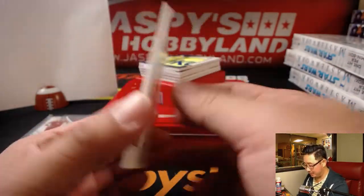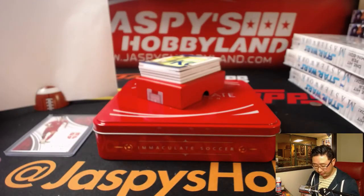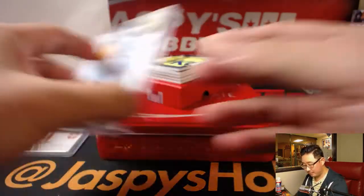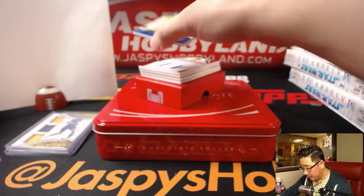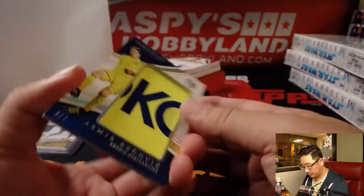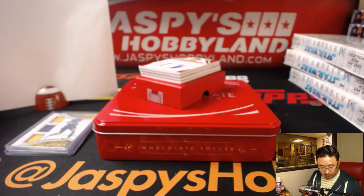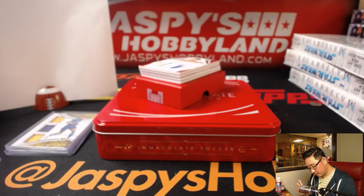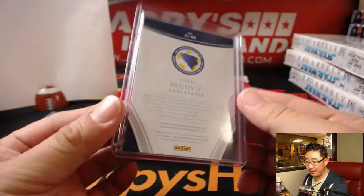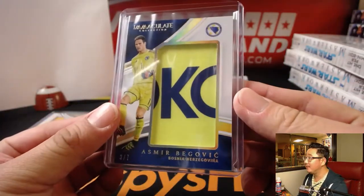That goes to number four — that'll be for Andrew Phillips. Man, the amount of money that PSG paid for him — ridiculous. He's good and super young, he's got a bright future. Three out of seven, Amir Begovic. That is number three, that goes to Kevin Kay. Nice relic right there.